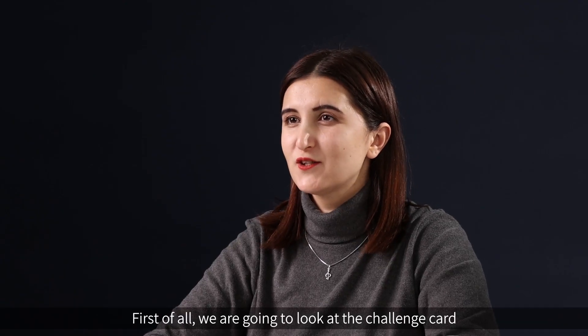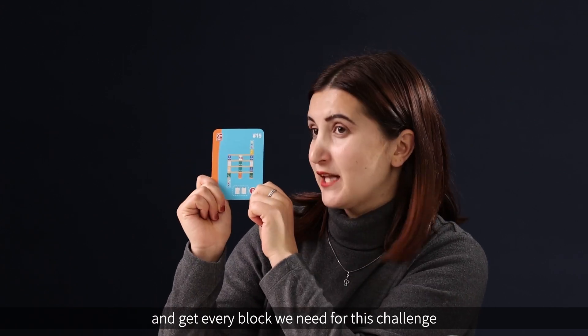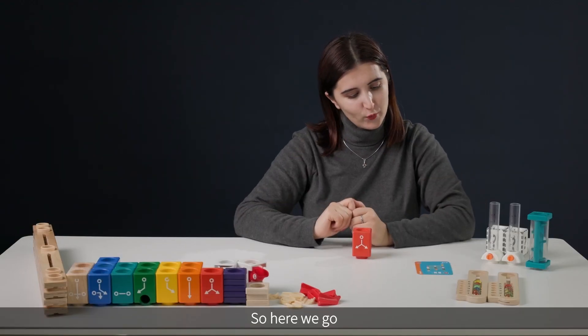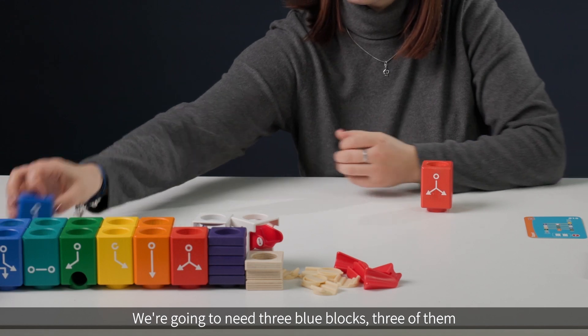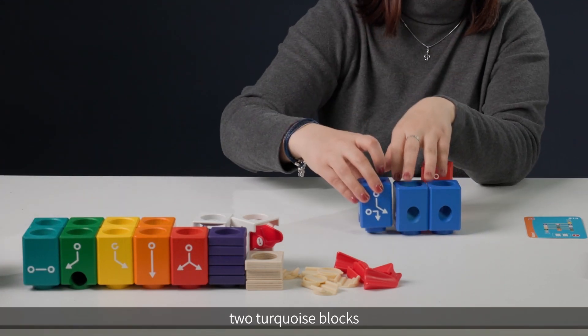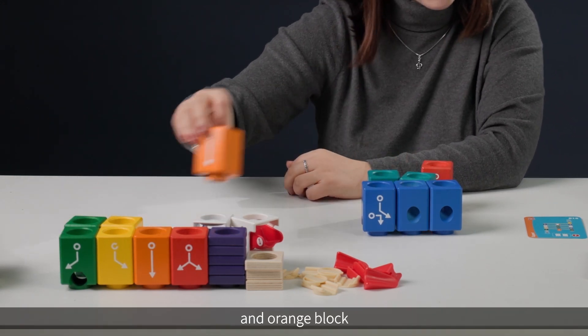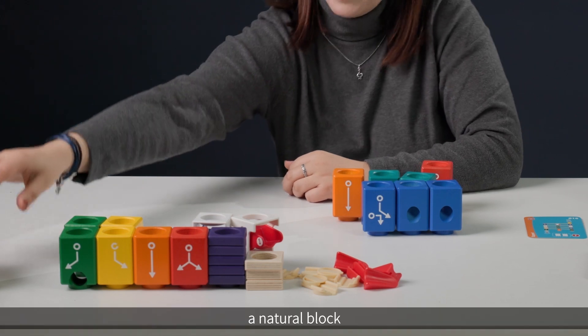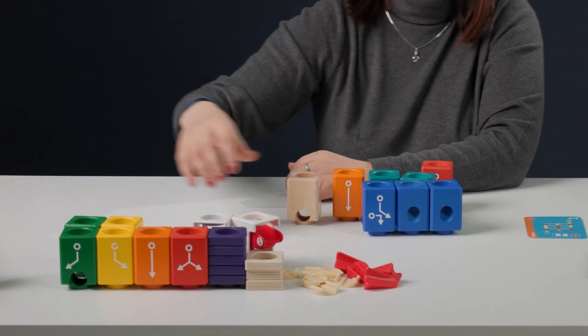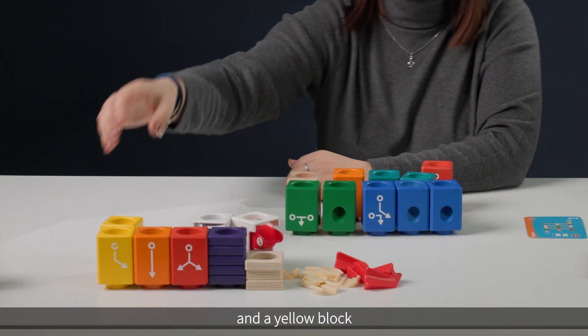First of all, we are going to look at the challenge card and get every block we need for this challenge. We are going to need three blue blocks, two turquoise blocks, an orange block, a natural block, two green ones, and a yellow block.